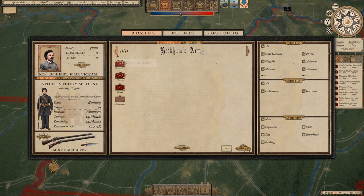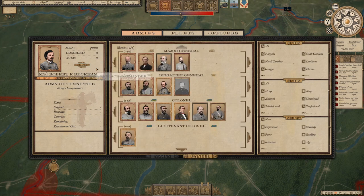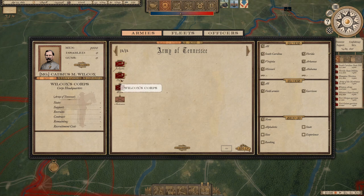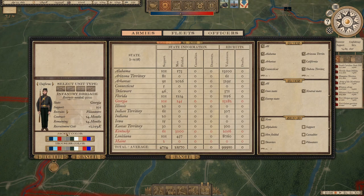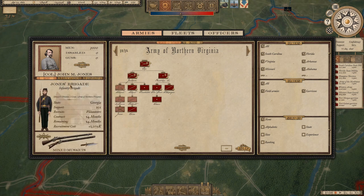The 5th Kentucky Mounted Infantry goes into what's currently Beckham's Army but will become the Army of Tennessee, under Albert Sidney Johnston's command. Next up: the 24th Irish Volunteers, based on the 24th Georgia Infantry — an Irish unit. They'll be in the Army of Northern Virginia under Jackson's Corps, with green pants and a gray jacket.